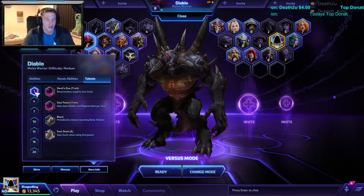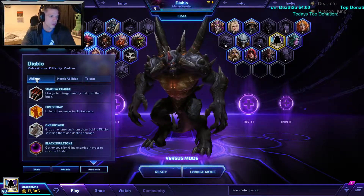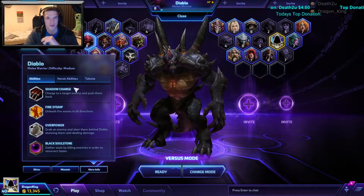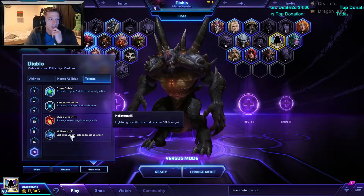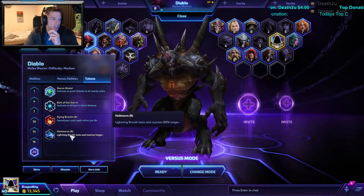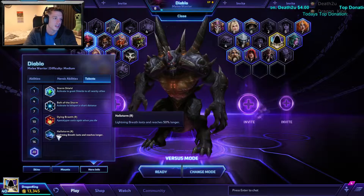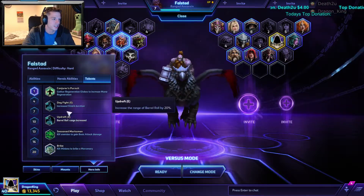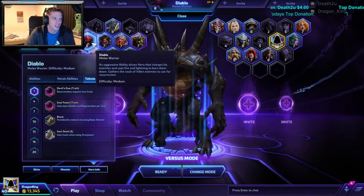So you've got to think about what the opponent's doing — are you fine to charge in there, slamming people around, and push the momentum of your team? You've got to be more wary with this guy because he can't get away until late game. And even when you get there, you'll use Hellstorm anyway because that is what helps win team fights. If you've got him doing this and you've got Nova doing the Orbital Beam, you wipe teams straight away. And if you've got Falstead on your team doing his Blast, your enemy team's health is just gone in seconds.